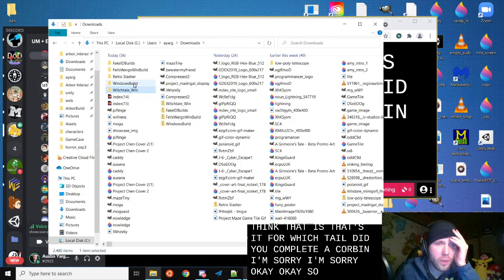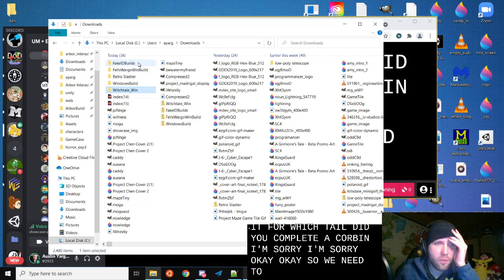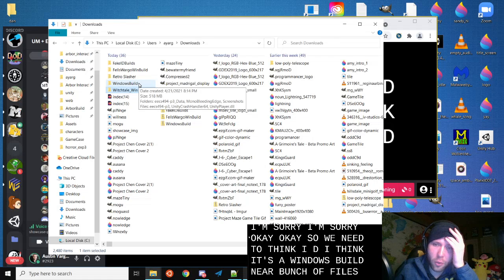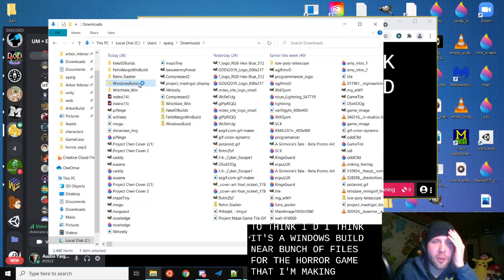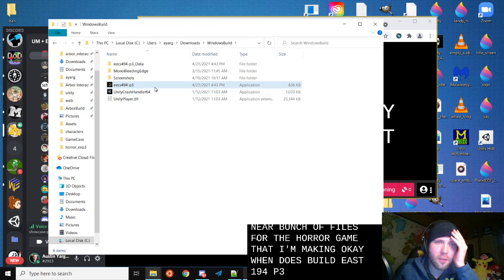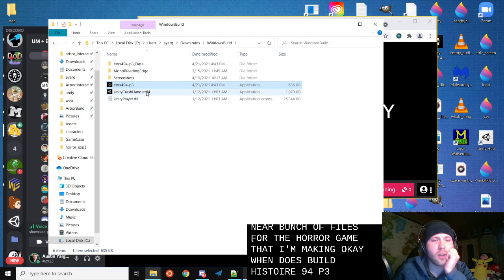Okay, so we need to — fake ID, I think it's a Windows build. There are a bunch of files for the horror game that I'm making. Windows build, East 494 P3. All right, ready?